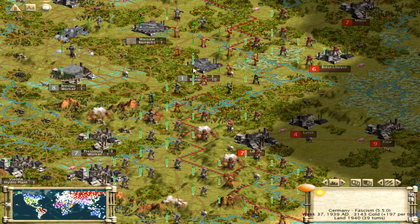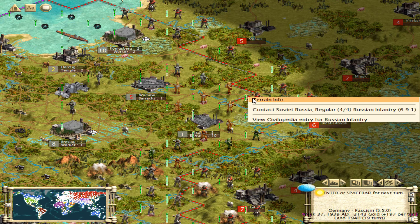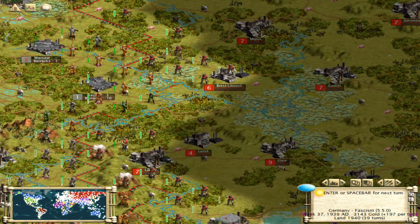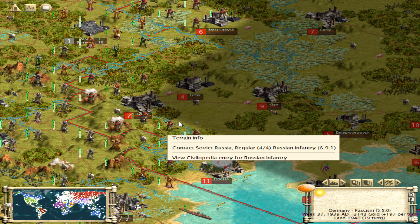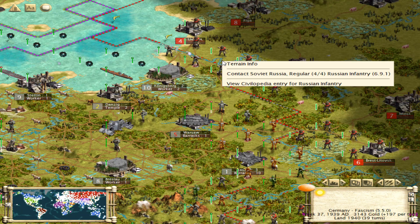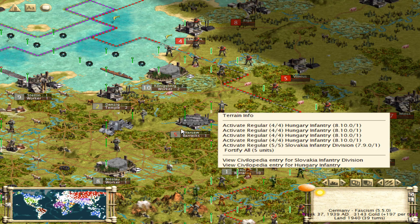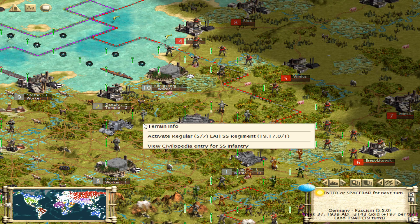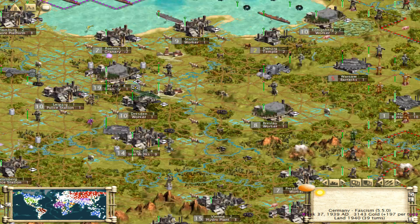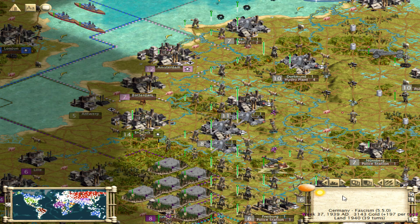I think I can actually expand outward from here a little bit and make this less annoying to deal with. These are actual Russian infantry — looks like they don't want me to walk into their territory either. They probably see that I'm right on their border and so they're getting kind of nervous about it, which makes sense — I would be too. Let's go to next turn, I guess.